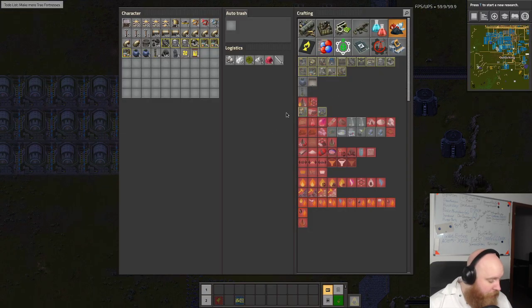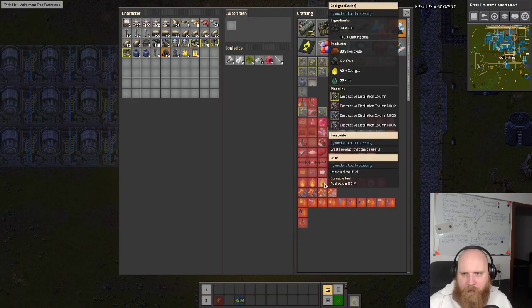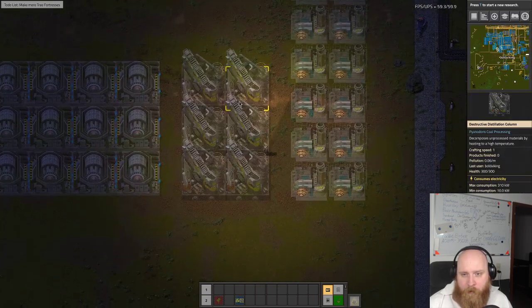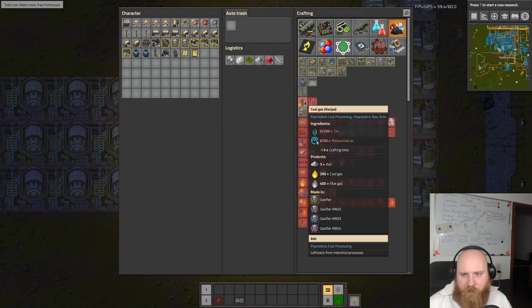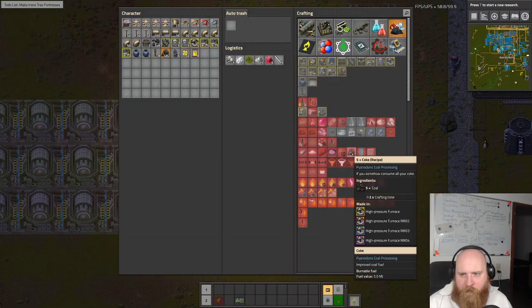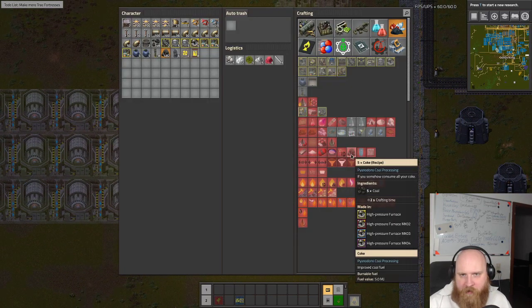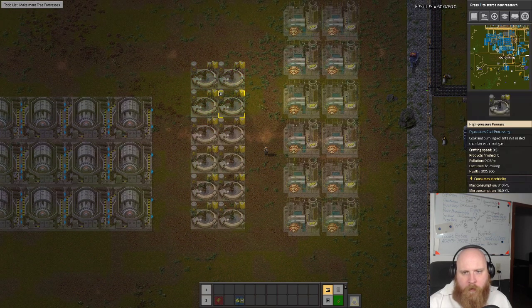Oh, I've got an idea! We can omit making coke over here by using this recipe - this makes a lot of tar and doesn't require that much tar, but then it requires a source of coal gas from over here. This tar makes 250 tar. If we leave these ones out and use this to make coke - two of these make one coke per second, and we need 12 coke per second, so we would be needing 24 of these. Wait - two of these have crafting speed 0.5, so two make 2.5 coke per second.